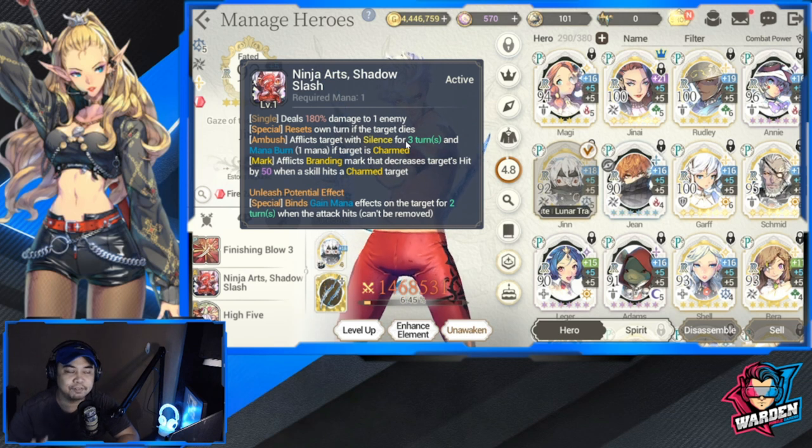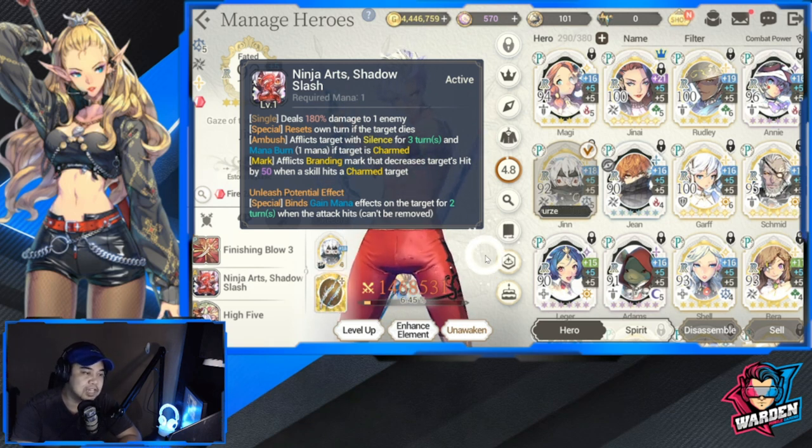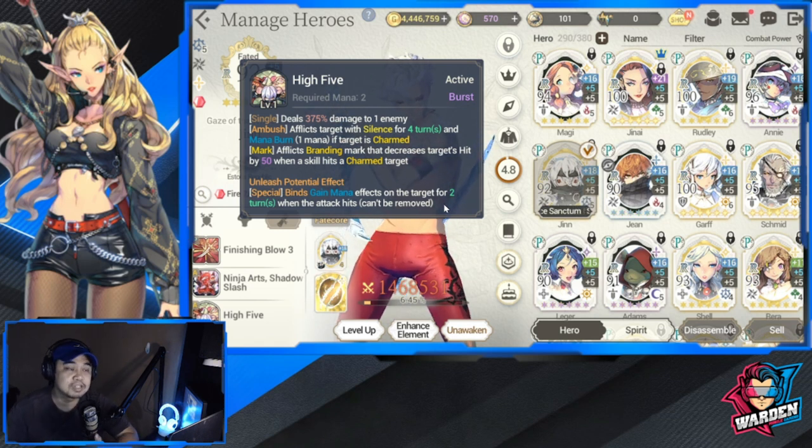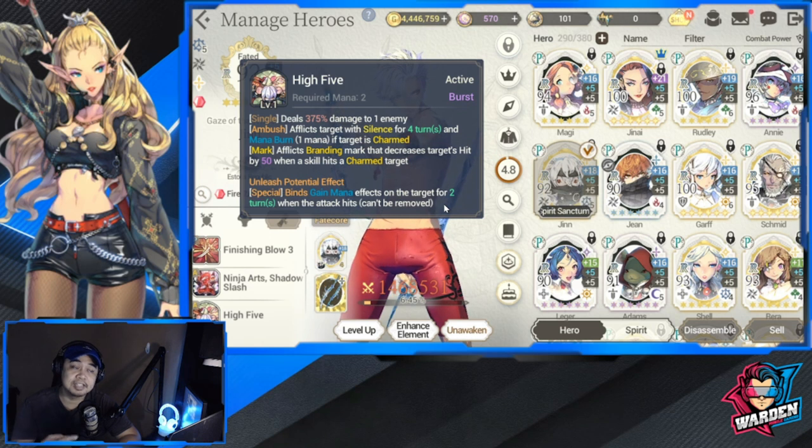For Gin's Mana Bird: the target needs to be charmed so that he can be silenced, and he resets his own turn if the target dies. His S1 also decreases the target's hit by 50% after the Branding Mark hits. His S1 and S2 both have silence, and his S2 also has bind — Bind Mana on the target for two turns. So silence for four turns and bind for two turns make him very strong as the first out of the gate.